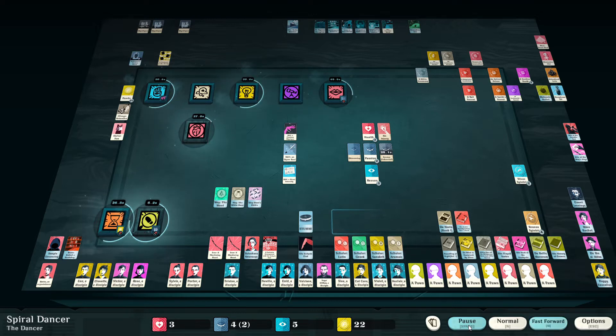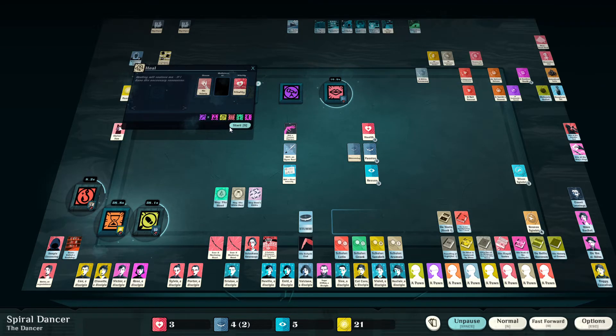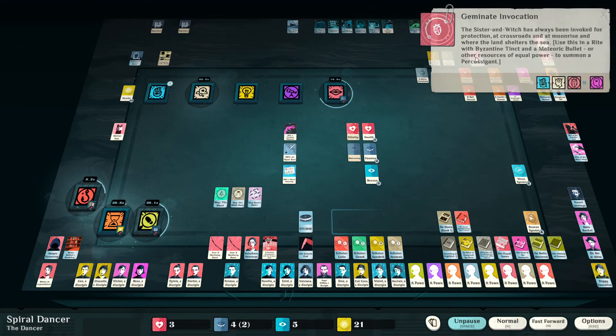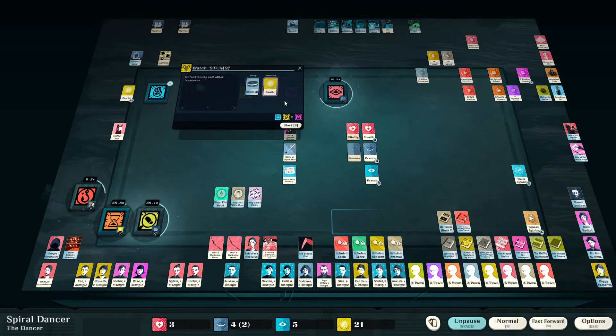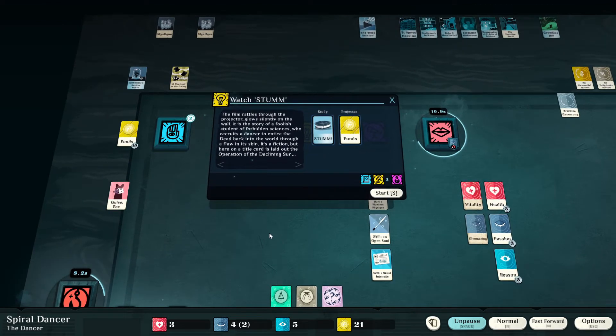We'll hold off until we get the first vitality off. He's popping out more mystique — we're going to join a third one, so he's going to be there for another four in-game minutes, two minutes in real time. Let's get that popped out. Level eight lore — Geminate Invocation of the Sister and Witch. Now let's deal with this. We're going to need to buy a projector in order to watch it. 'The film rattles through the projector, glowing silently on the wall. The story of a foolish student of forbidden sciences who recruits a dancer to entice the dead back into the world through a flaw in its skin.'